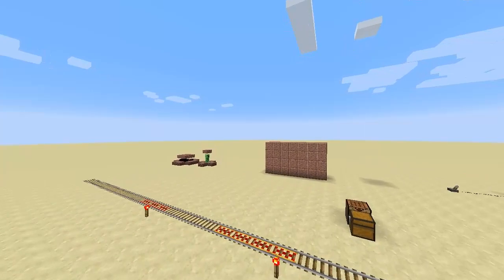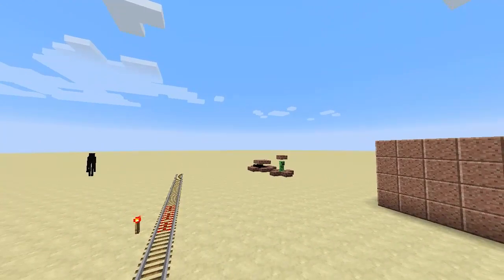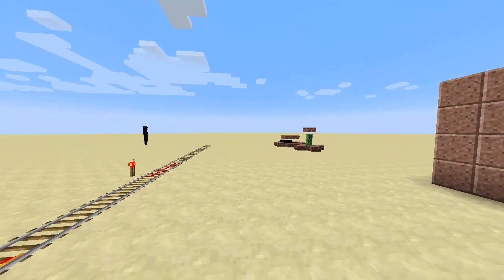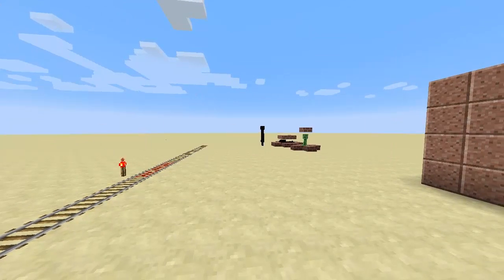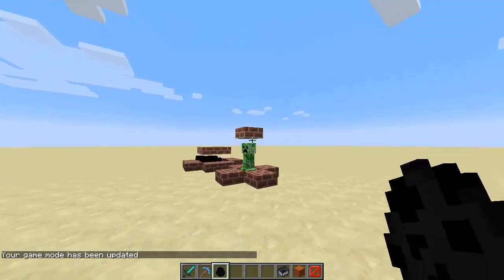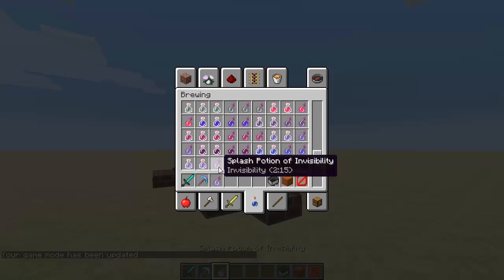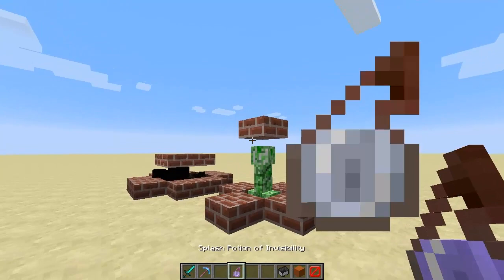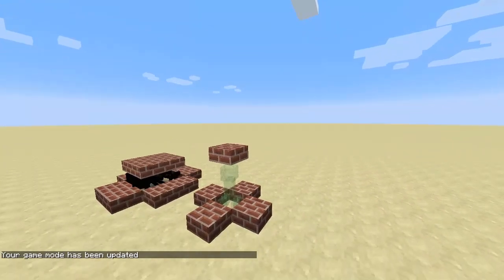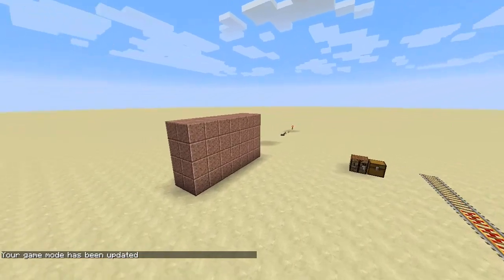A couple more things about spectator mode: you can't take damage or fall damage. The scroll wheel supposedly increases and decreases flying speed, though that hasn't been working fully yet — they've said it's still not 100% finished. The player is always flying; standing is not possible in spectator mode. Also, invisible players and mobs are visible but translucent. If I throw a potion of invisibility on the creeper and then go to spectator mode, you can see the creeper — he's translucent, indicating he is actually invisible.